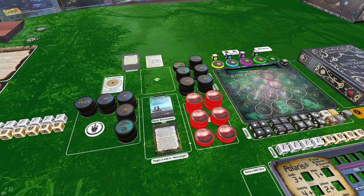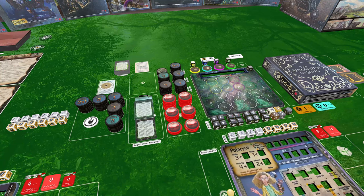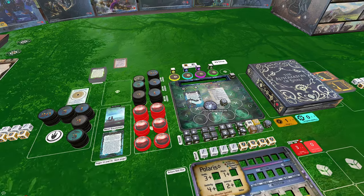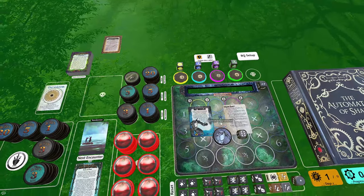There may be additional baddies or loot deployed as you play through. Continue finishing all encounters on each page, moving on to the next page, beating encounters until you reach the tyrant. Here you can see the Automaton of Shale themselves with their tyrant chip and everything you need to play.